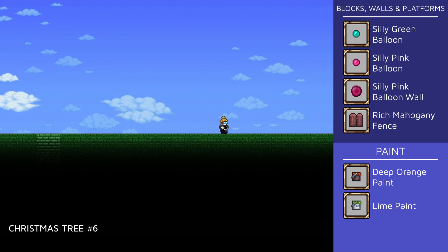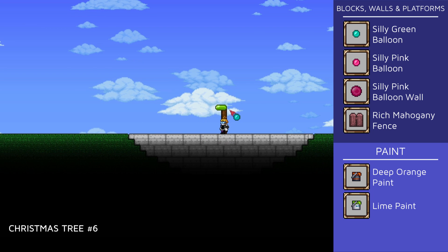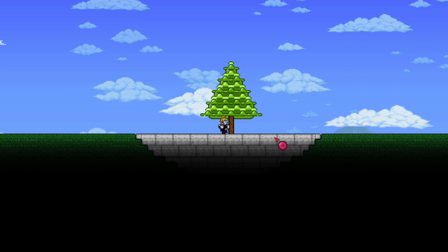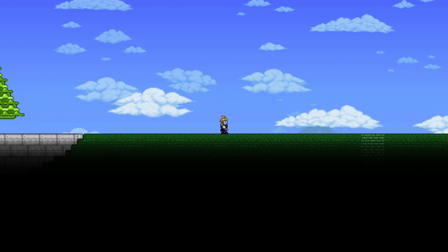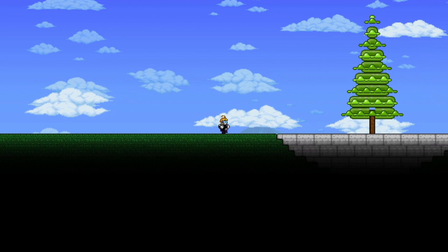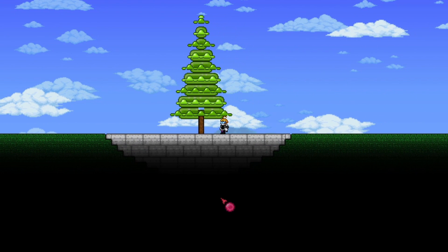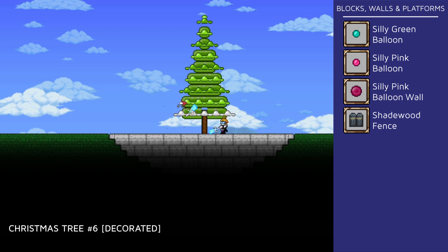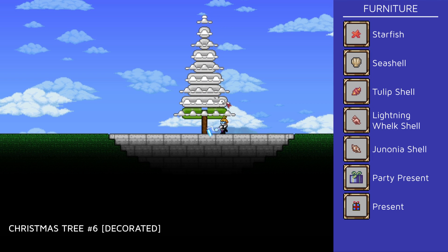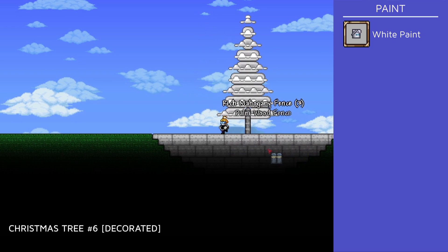Now let's look at our sixth tree. This one starts off just like the previous one, but this time the trunk is a rich mahogany fence and you hammer the blocks by a half block alternatingly. Then you place silly balloon walls underneath to complete the look. Now we've got a couple of classic Christmas trees, a candy-themed one, and a rainbow-colored one, so why not make this one a beach-themed one? Once you put gaps in between the layers and paint it white, it kind of almost looks like a conch shell. I changed the rich mahogany fence to shade wood fence and painted it white.